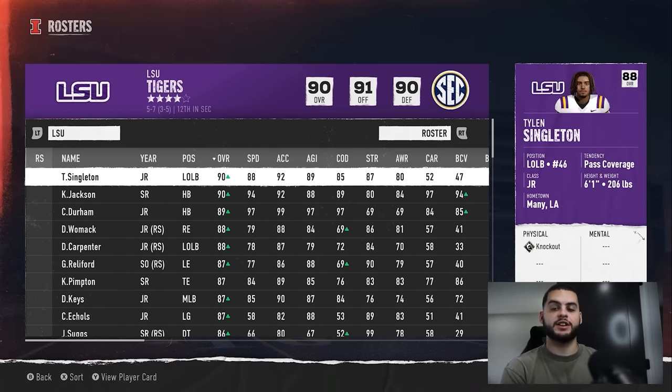That's essentially how it works. Look at dev traits and where the player currently is. Freshmen with Impact, Star, or Elite dev will see the biggest jumps. A senior or junior in the high 70s or low 80s with those traits is kind of plateauing at this point. Overall, that's how player progression works in CFB 25 — skill points auto-populate as it stands, nothing we can do about that at this moment.